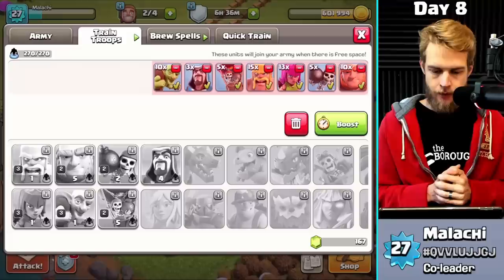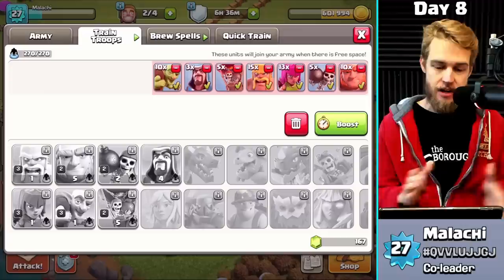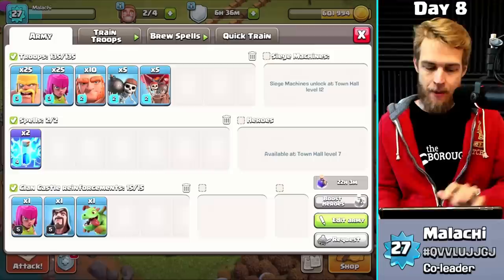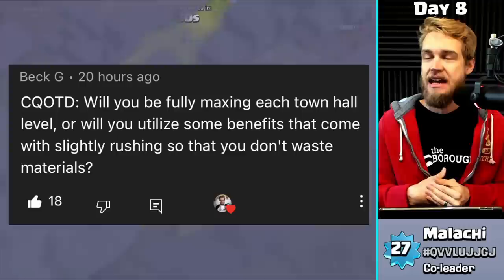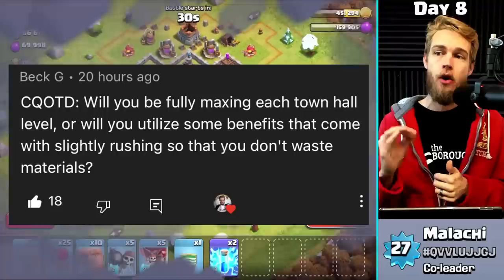That alludes to the comment question of the day, which we'll get to in a moment. My second army of the day is going to include my new wizards — I still have the power potion so they'll be maxed out — plus goblins and basically every troop I have access to. My first army doesn't have that because I didn't think ahead far enough, but that's fine.